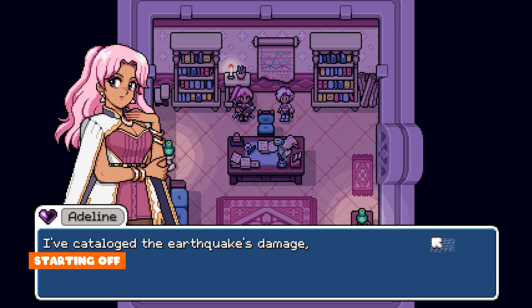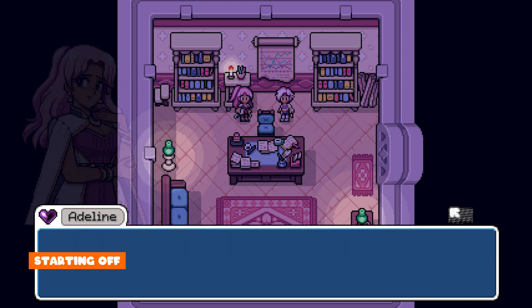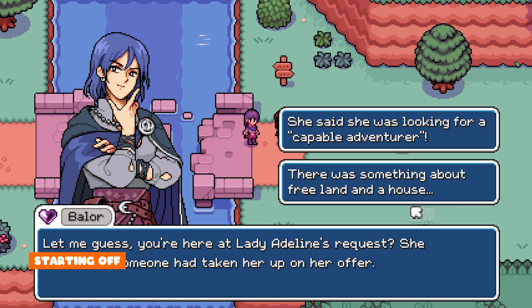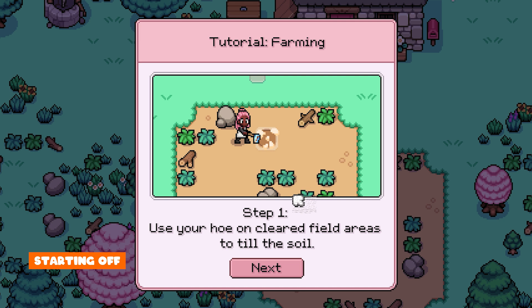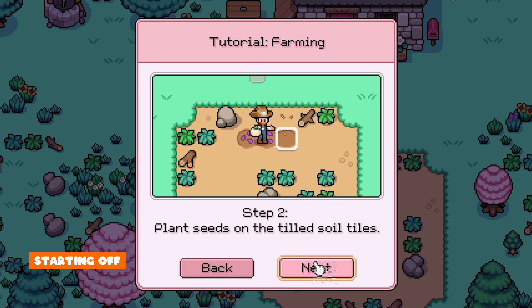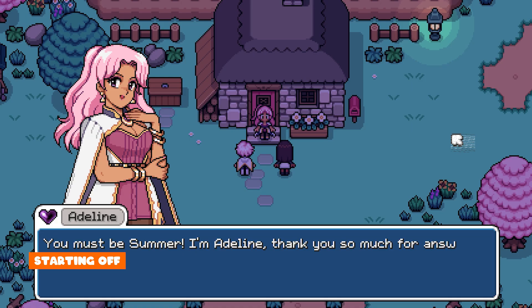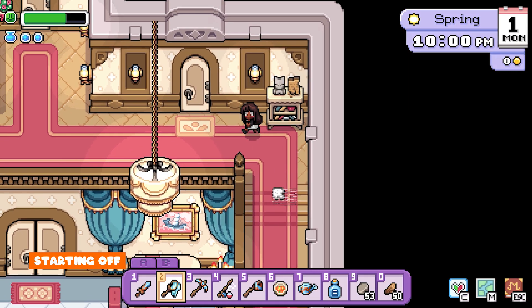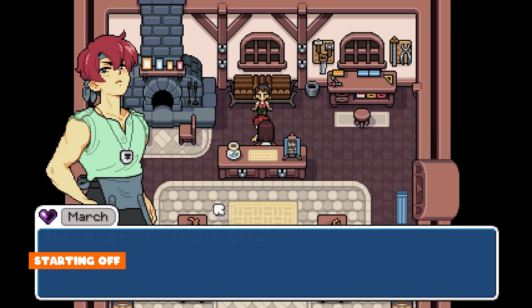When you start the game there's a short cutscene of siblings Adeline and Ireland discussing that they need help to restore the town, and that they'll put up a request for someone to come and help in exchange for some free land — who wouldn't want a free farm, right? The game has a nice balance of cutscenes, guided play, and mini tutorial pop-ups, which is great for new players but also works as a refresher for those familiar with the genre. This game is really aesthetically pleasing — the colours are so pretty with lots of pastels, and the character designs are fun and unique.